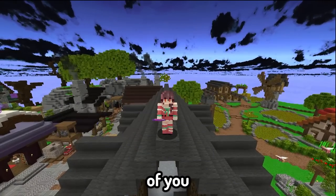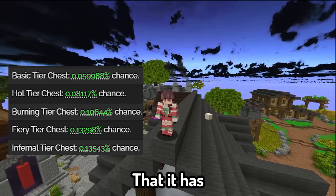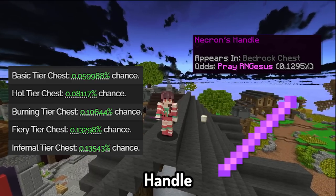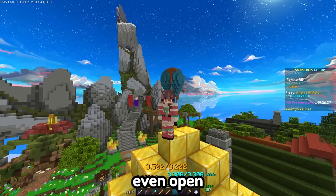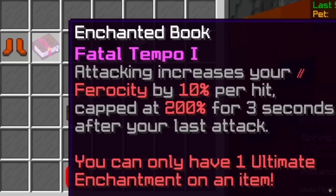There is an enchant that most of you probably didn't even know existed, or have completely forgotten about — an enchant so incredibly rare that it has around the same drop rate as a Necron's Handle, and players don't even open the chest when it drops. Serious Omega Lull incoming. Fatal Tempo.